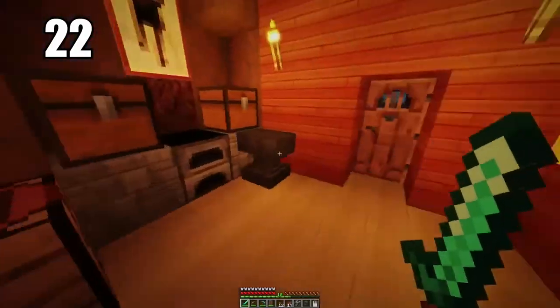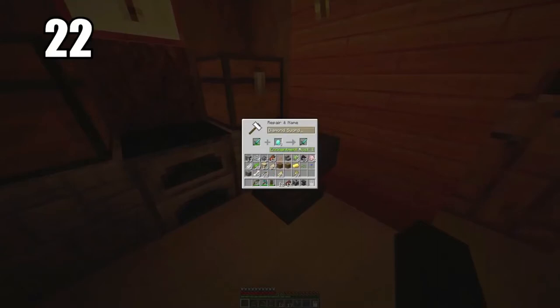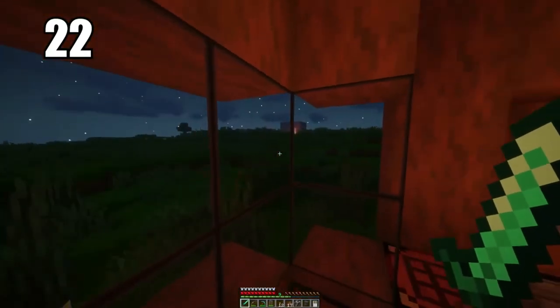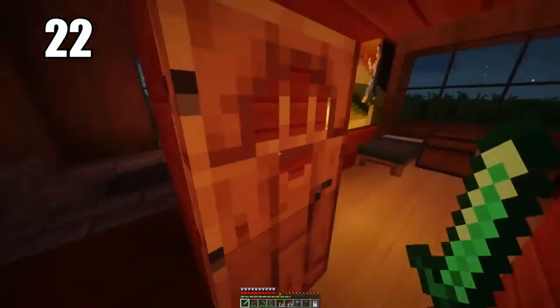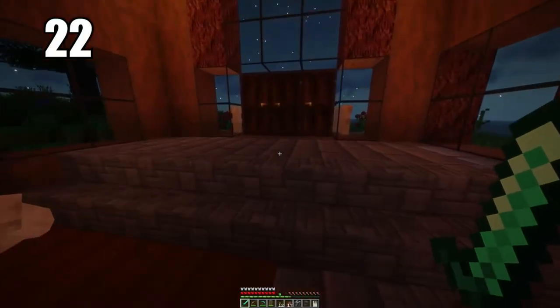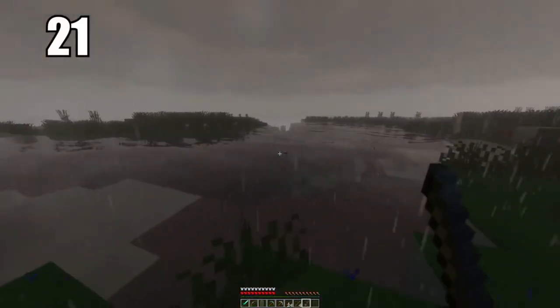Number 22 is making yourself an anvil. These are great for repairing all your tools that are low on durability and close to breaking. All you need is the tool itself, the resource material, and some XP. I highly recommend using this to maintain your valuable tools — diamond swords, diamond pickaxes, armor — anything you don't want breaking. An anvil will make sure that doesn't happen.